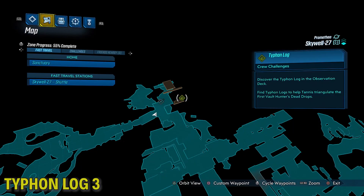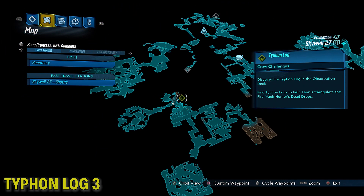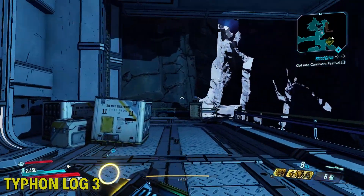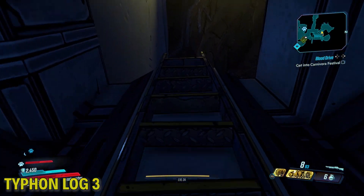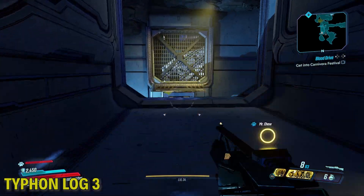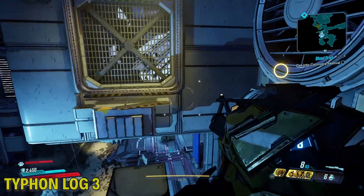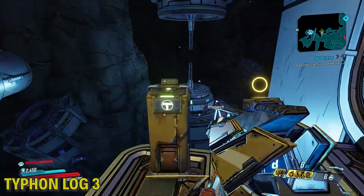Alright, this last one is in the same room as the big power core generator thingy. Instead of going down, like the target of opportunity, we're going to go up. Find this ladder, platform up here, and then just jump over this, and there it is. That one's hard to find.